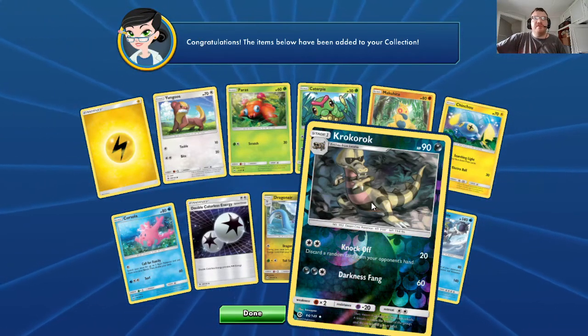One more — or two more packs. Basic Bergmite. Basic Cryogonal, HP 90, Water. Element Chain — look at the top six cards of your deck, attach any number of Basic Energy cards you find there any way you like, then shuffle. A good Water card for my Water deck. Basic Zorua. Stage 2 Flaaffy, HP 90, Electric. Dynamotor — once per turn, attach up to three Basic Electric Energy cards from your discard pile to your Bench Pokemon. Electro Ball: 50.